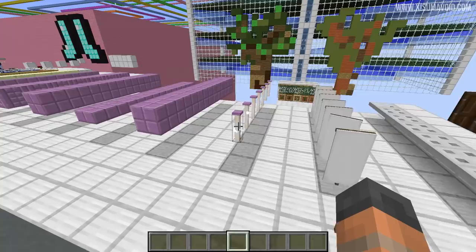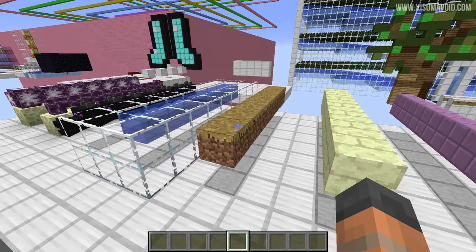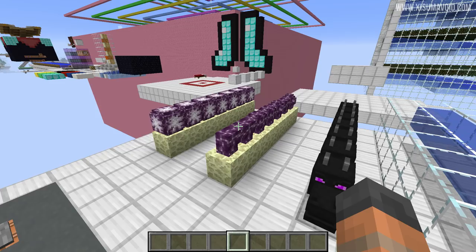We're going to be testing Instant Mine in 1.9 on the various new blocks that have been added. We've got end rods to test, the different variations of the purpur blocks, end stone bricks, the grass path block, frosted ice, dragon's head, and of course the chorus farm as well.